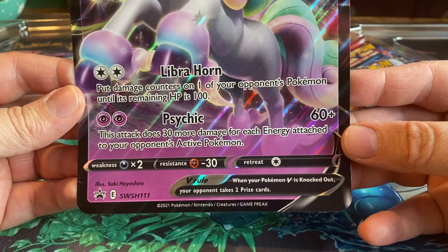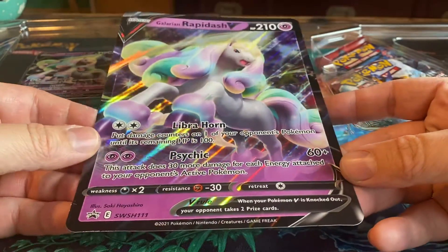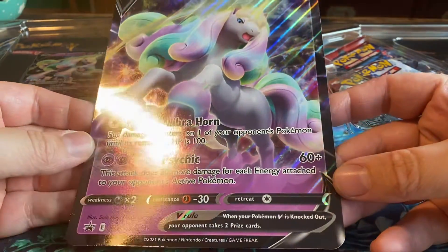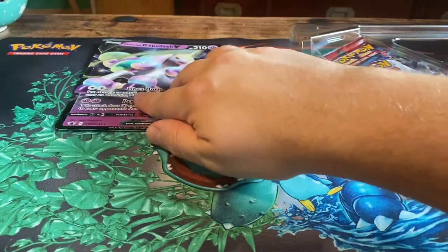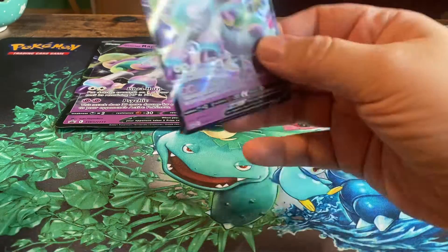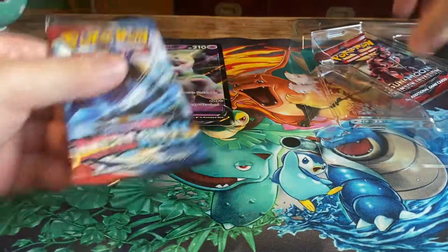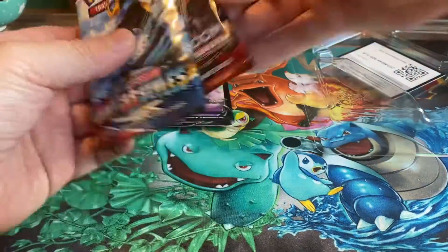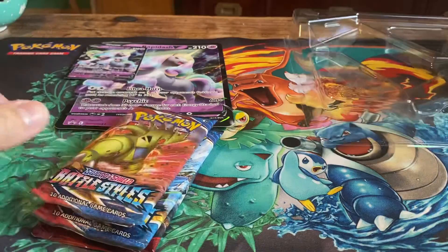The second attack is Psychic — 60 plus damage, and it does 30 more damage for each energy attached to your opponent's active Pokémon. Sweet! This would probably have been a Fairy-type Pokémon, but they abolished that type in Sword and Shield, so that's why it became Psychic. The regular promo card is very nice — I don't know how many copies are played in a deck, but at least I'll have one now.